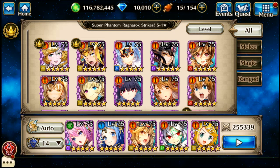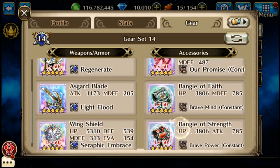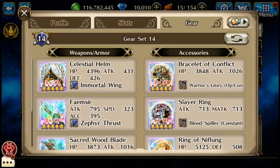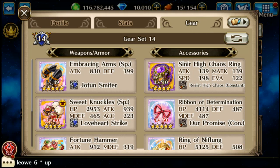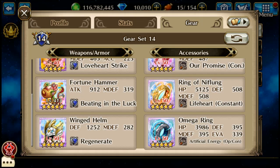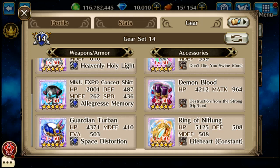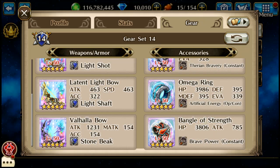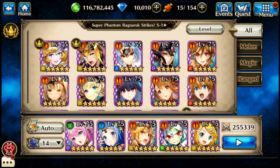Okay, here we go with Sifrin. We got Saskia, and then regular Sif — that's what I'm using for her. And finally Luka — that's what I'm using for her.